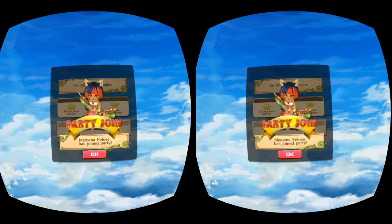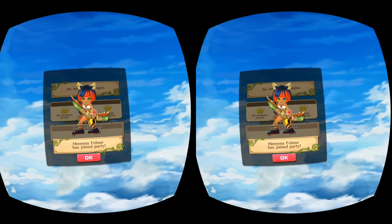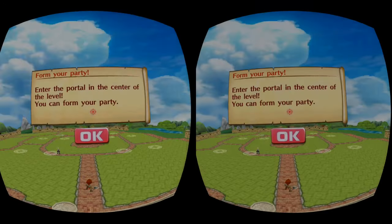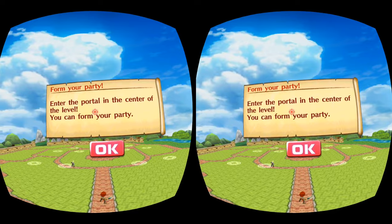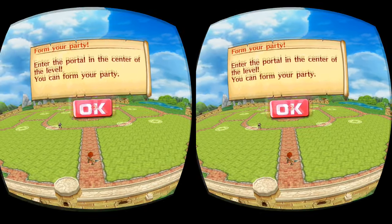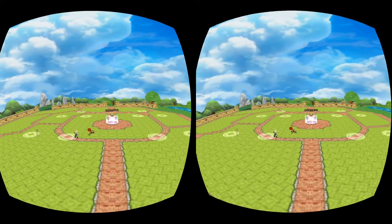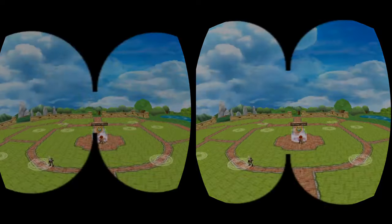Meowna Philo has joined our party! Enter the portal in the center of the level and we can form our party. We've got our first party member here as Meowna Philo, so let's go ahead and add her to the party.